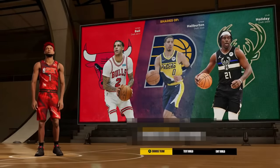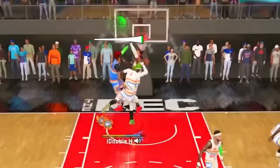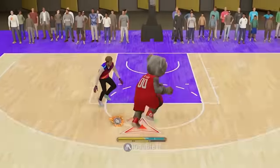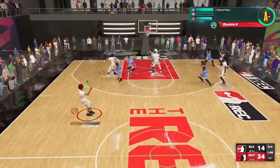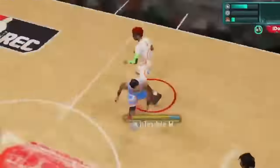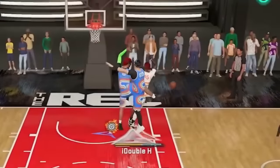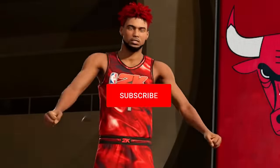A build I like to call the two-way hero — not only is this the most fun build in the game, but it's the best build in the game. A 100 driving dunk, yeah you heard that right, while also being able to shoot from half court, unlocking the best dribble moves in the game, along with elite perimeter and interior defense.